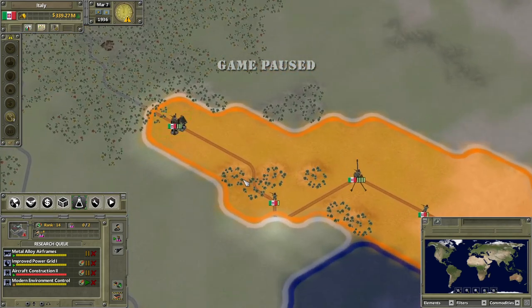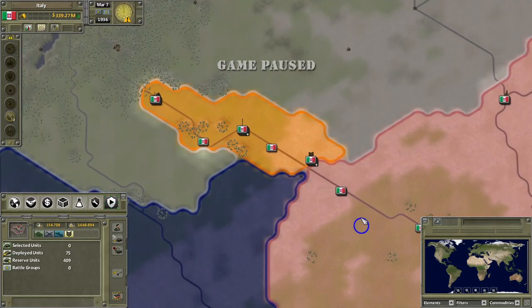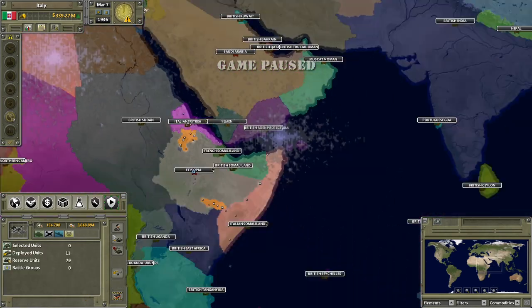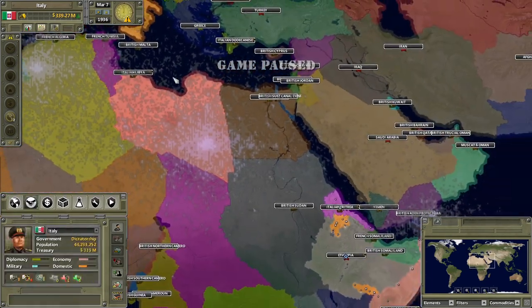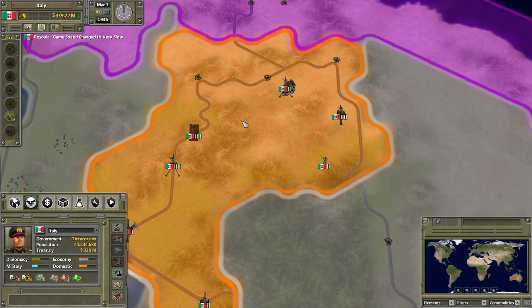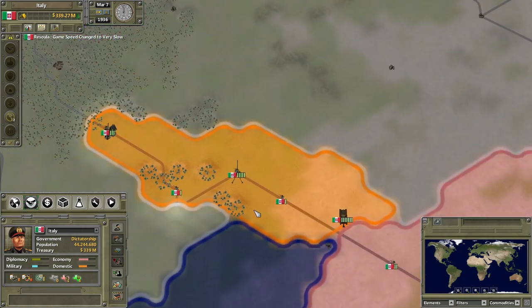Applied my ROE, and we're going to need to be real careful down here with what we have. What air power do I have? Not a lot, but I have some. I could probably get some more down here, but we are kind of far away from everything else. We start out with Libya and Eritrea as a colony. Let's start this out nice and slow - starting at very slow speed. I have to manage a war while setting up my country, so that's going to be fun.